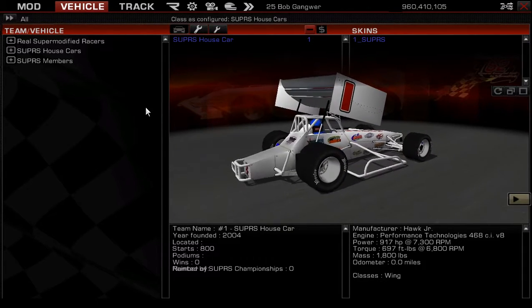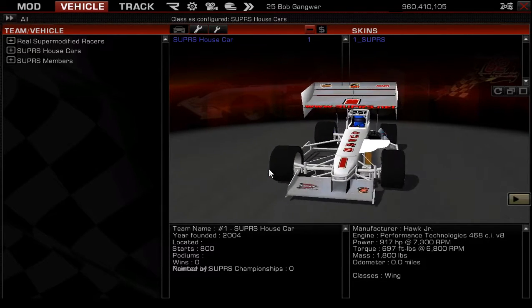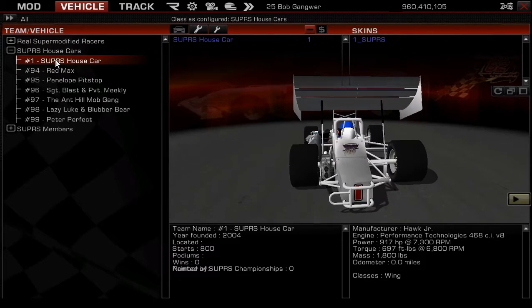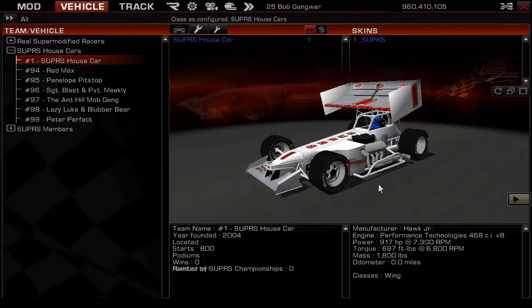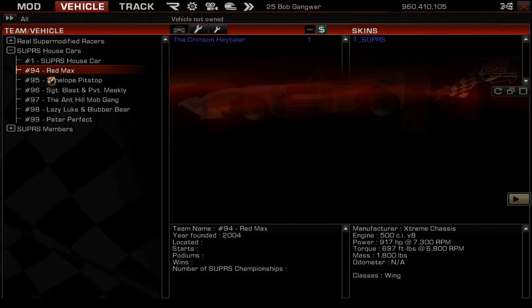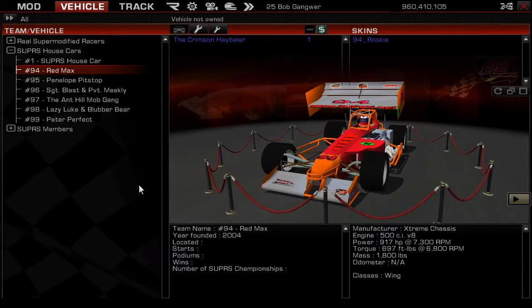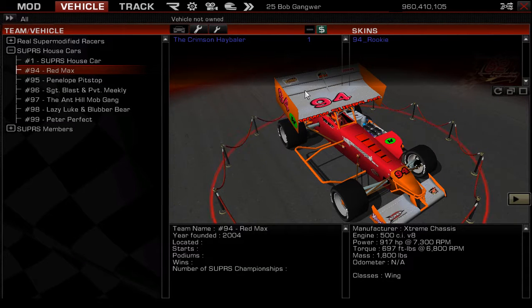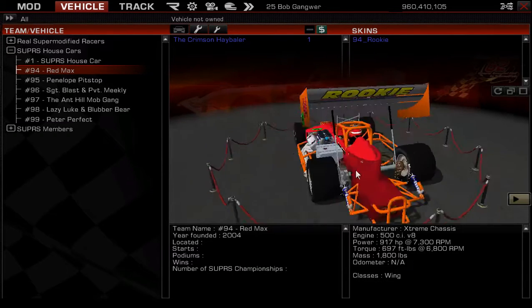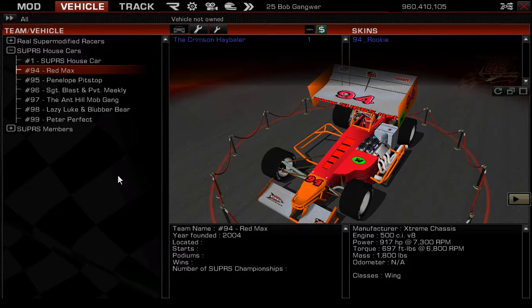Back to how to purchase your car. Right now you see the SuperSWing house car going around on the spinner. Under the Supers house cars, you select the car you want. If there's no dollar sign around it, it's already been purchased. We'll go to a different car — the number 94 Red Max rookie car, the Crimson Hay Baler. It has not been purchased. Stock, it comes with the standard three-element wing, the rear tail section removed on this extreme chassis, the side fuel cell attached, and the large radiator attached.